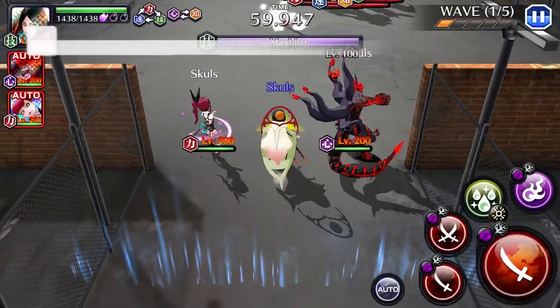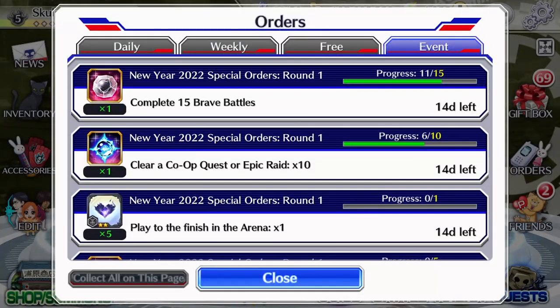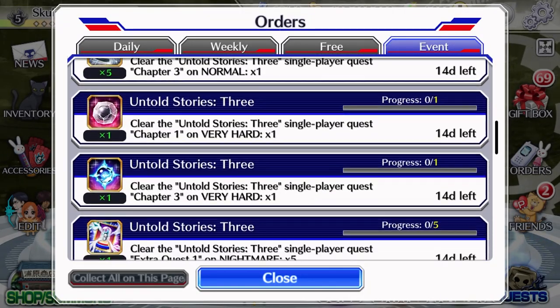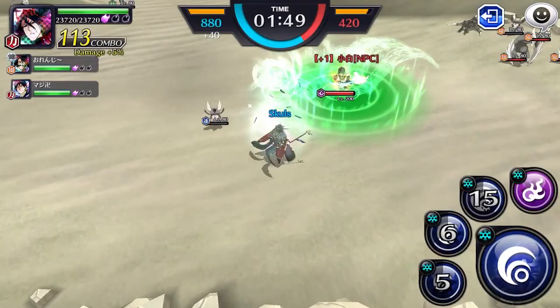To wrap up the day, have a cooldown with your 3 guild quest runs. Finally, some extra bonuses is to keep an eye on your event orders for some extra items. And if you're feeling daring, go ahead and play some arena.